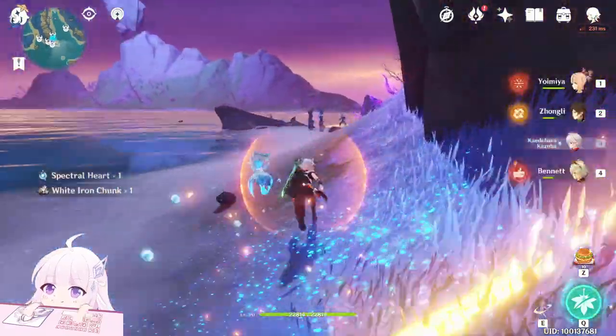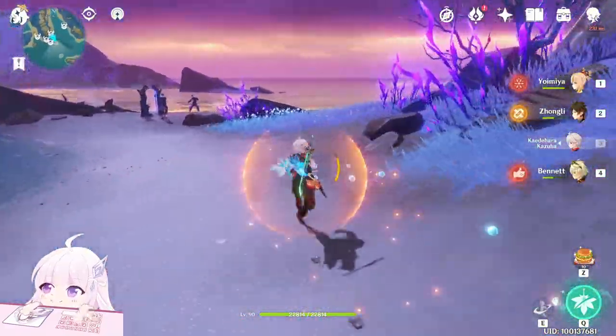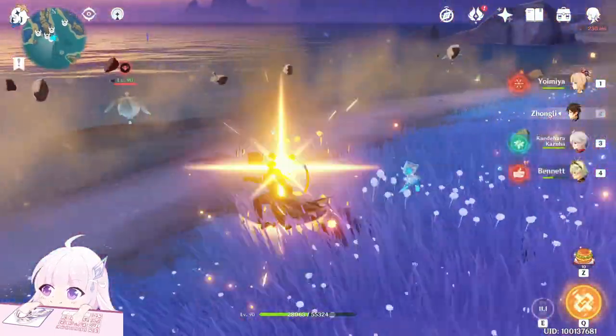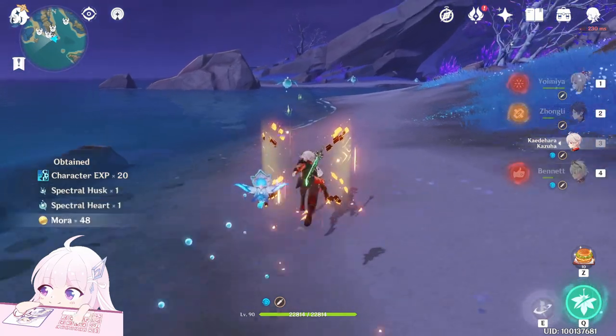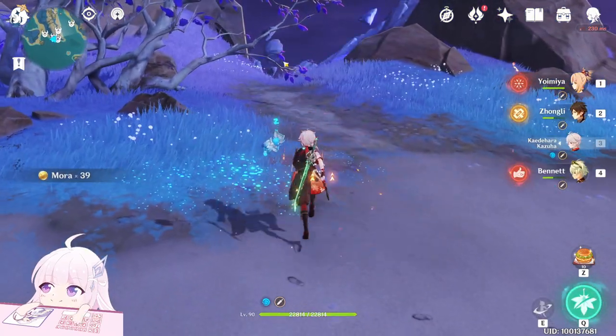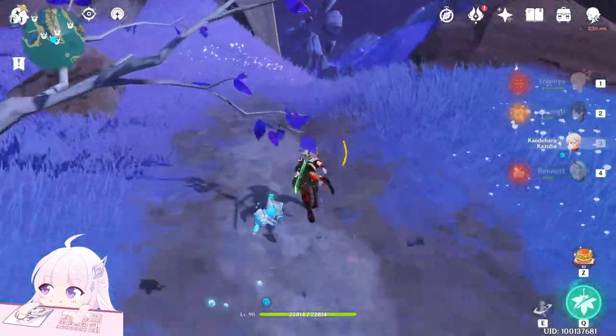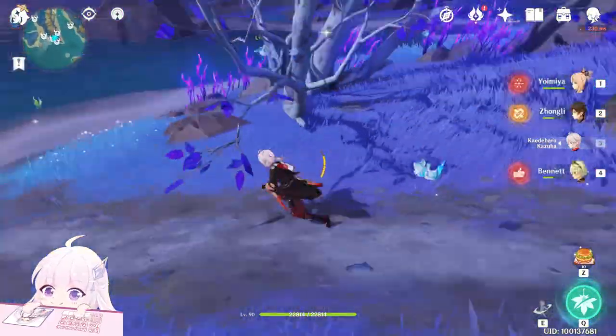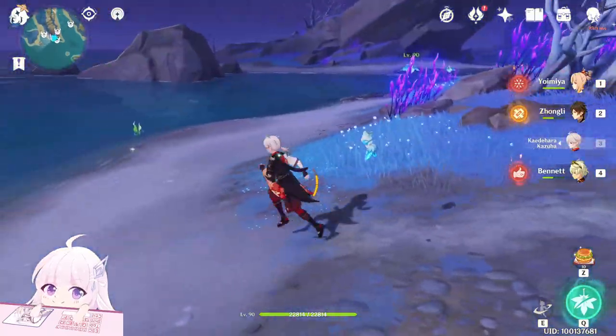Now go toward those Treasure Hoarders — here you will see some of them, the first one, and then there are more. The Geo one normally walks here, but before when I killed him he walked over there, so I killed them together. Be careful if you miss one.